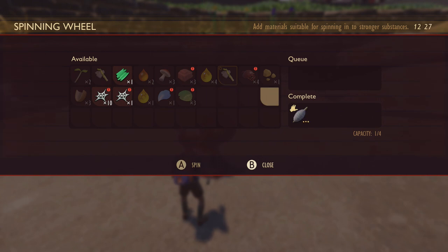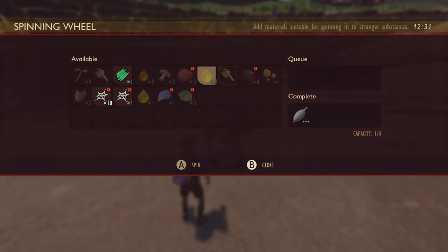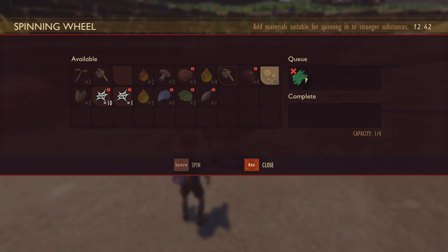Once it's done you can go ahead and take it from the complete section, although at the moment it's a little bit glitchy and buggy — you may have to come out of the spinner and then go back in to pick it up. It's pretty much the same time for grass fiber as well.